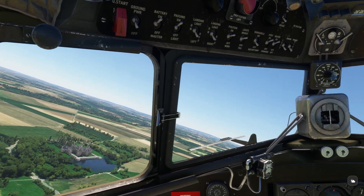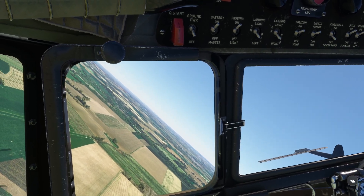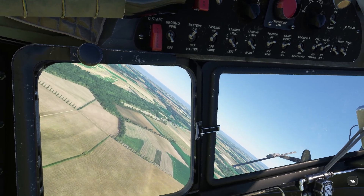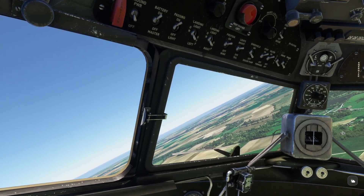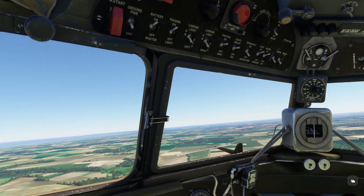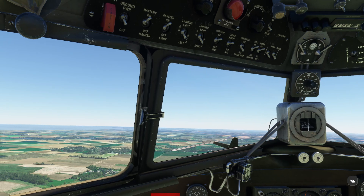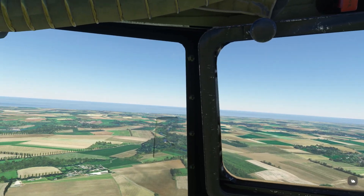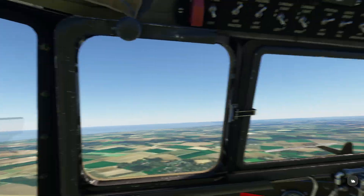This is done by a guy who did the scenery that surrounds this Miltech airbase. What he did is he did two packages: one surrounds the immediate airfield and the other goes from the airfield to the sea. If you like period flying — like this 1944 setting — it's great to be able to take off from the airfield and not see a McDonald's or Walmart or an Apple Store. He also added a lot of poplar trees, which is a nice touch.